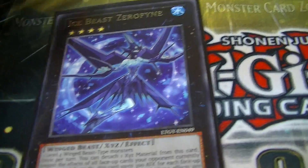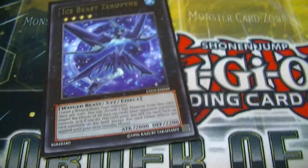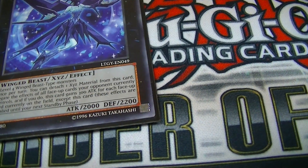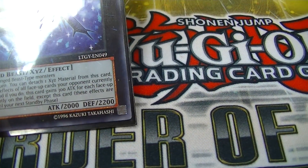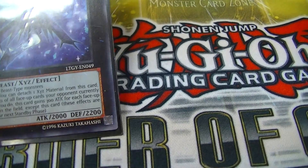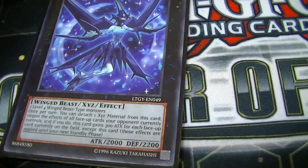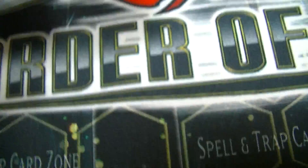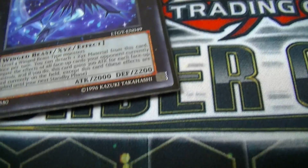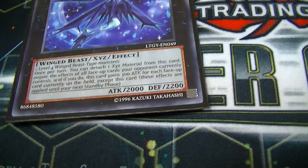You can use it in Blackwings, Harpies, or any winged beast deck. So this card will be at least 2300 attack, I think, because it gains 300 attack for each face-up card on the field — it doesn't have to be a monster card. Like if my opponent has two Spellbooks or two backrow cards, this card gains 600. This card is amazing — I think it's broken.